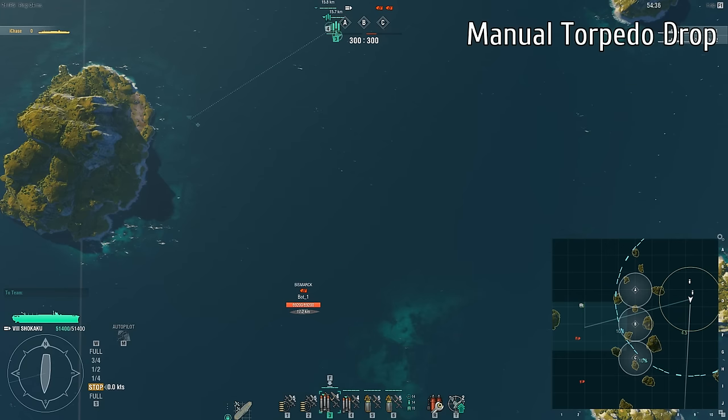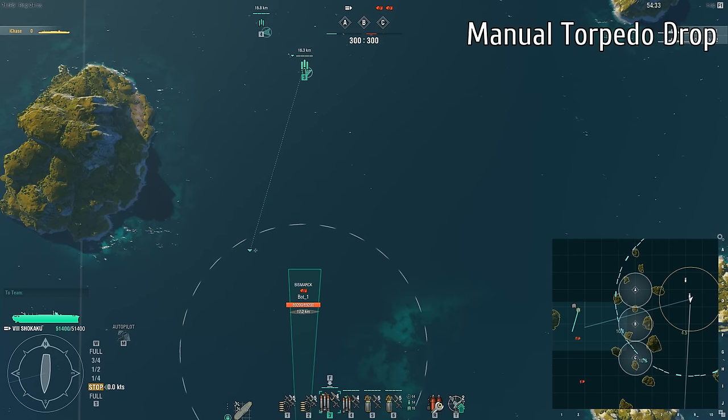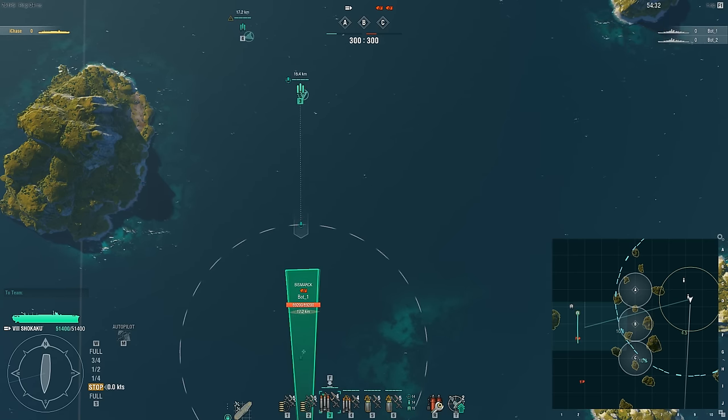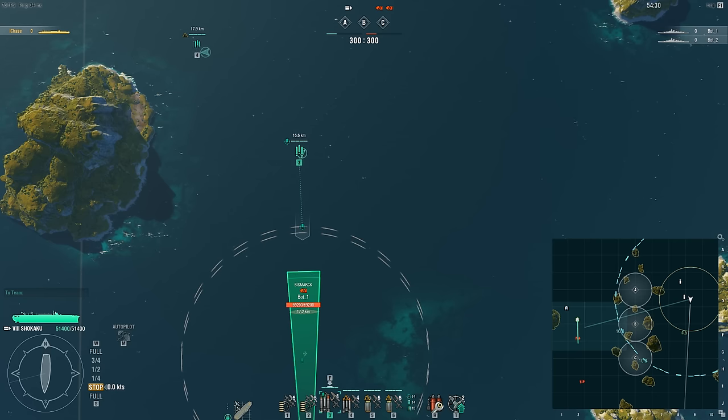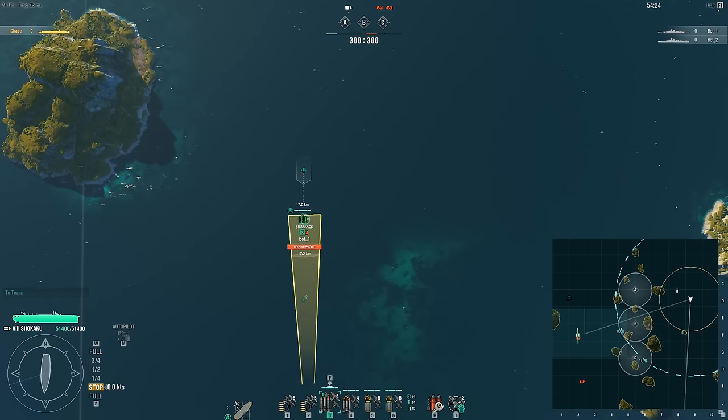The basics behind manual torpedo drop: first, select your squadron by pressing the number on your keyboard, or drag a box by holding down your left mouse button. When you want to drop, hold down the alt key to bring up the reticule — a bunch of dotted white lines along with a green rectangular bar. When you've decided where you want the torpedoes to drop at the base of that rectangle, click your left mouse button. Your planes fly in, cross the dotted white line, commit, and the bar turns from green to yellow. When the plane reaches the base of that box, the torpedoes drop.